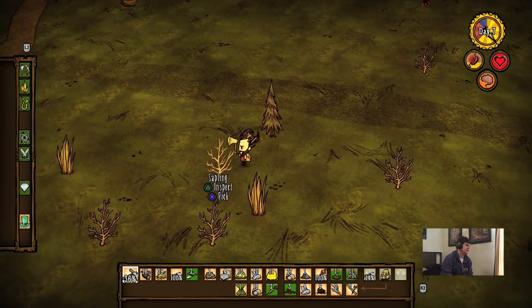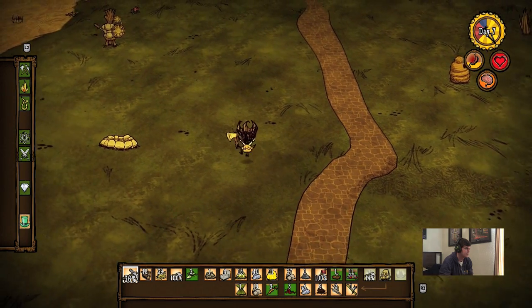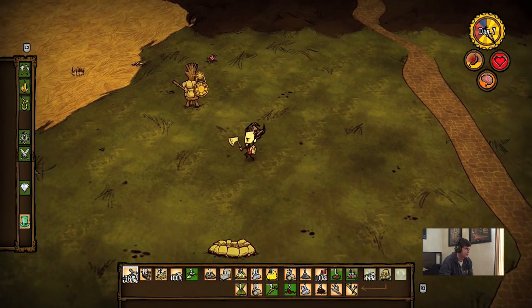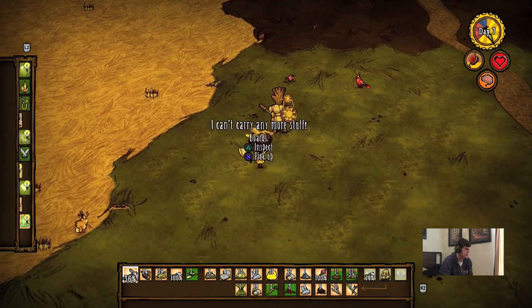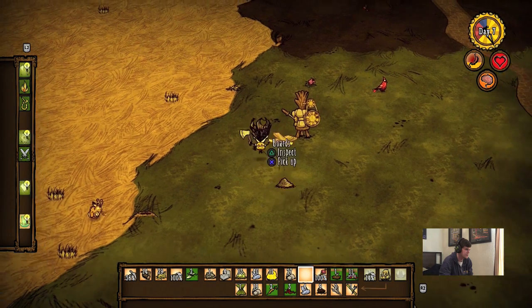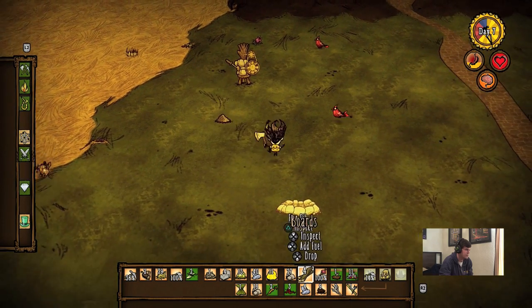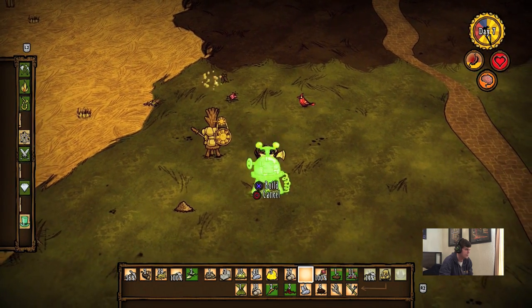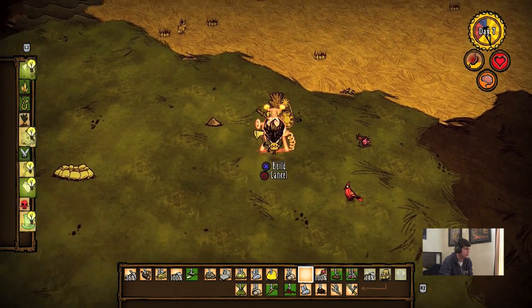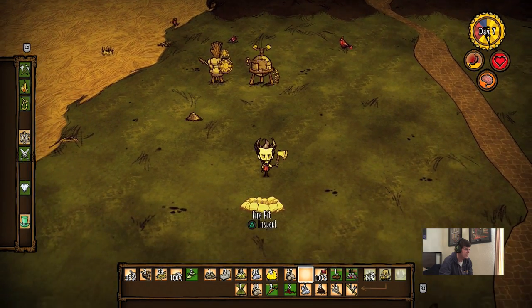So we need to go ahead and refine these logs into boards using the machine here. You need four logs per board. We'll drop these ashes - we don't really need them. Now we can make the alchemy engine. You can also rotate the perspective. We'll put that right there. Alright, so we got an alchemy engine now.